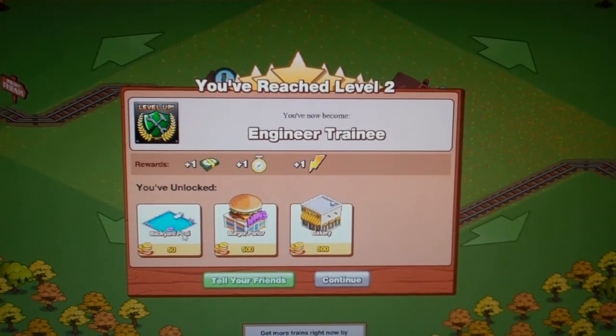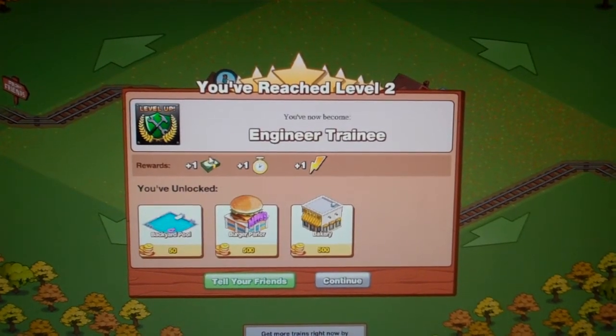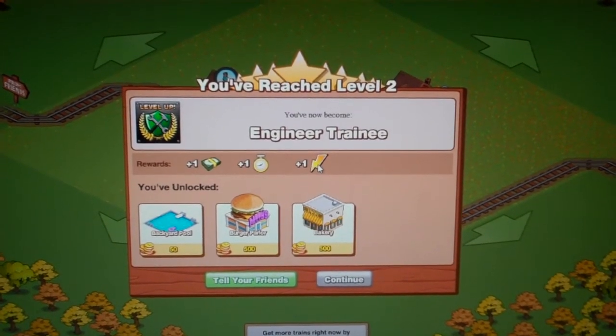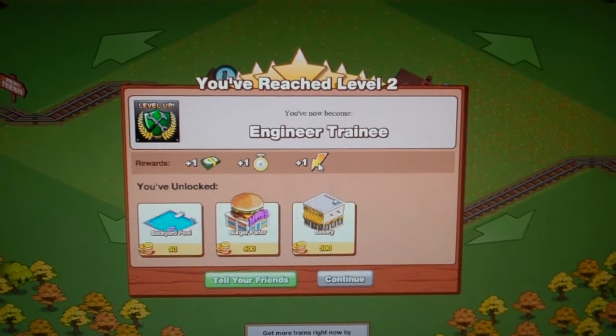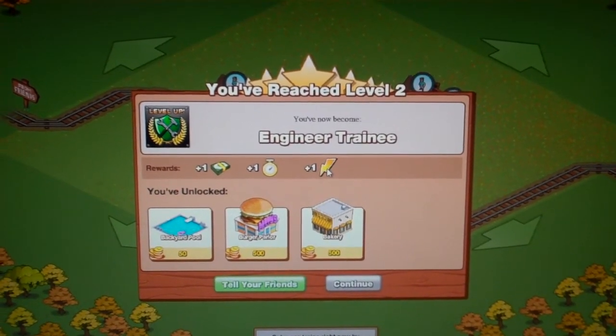When you reach new levels you can unlock new stuff, which is obviously right there in front of you. I've got one lucky book, which you get every level. One boost — I'm not quite sure what that is. And one instant fuel, which you can click on a train that's already running and get it straight back to you.